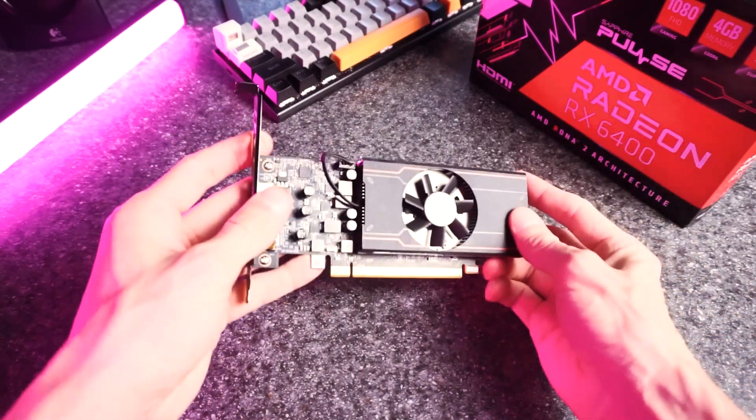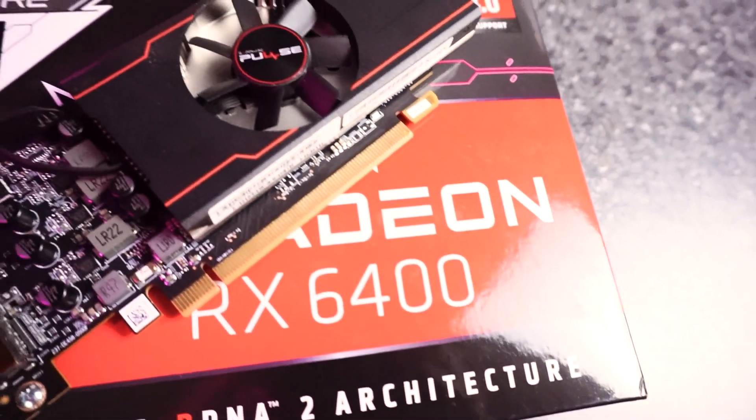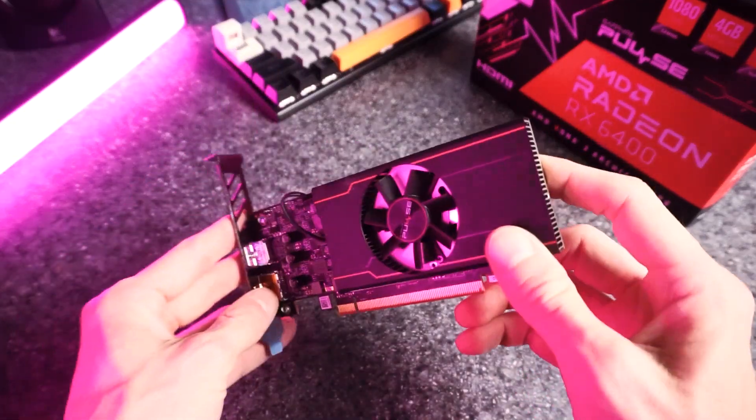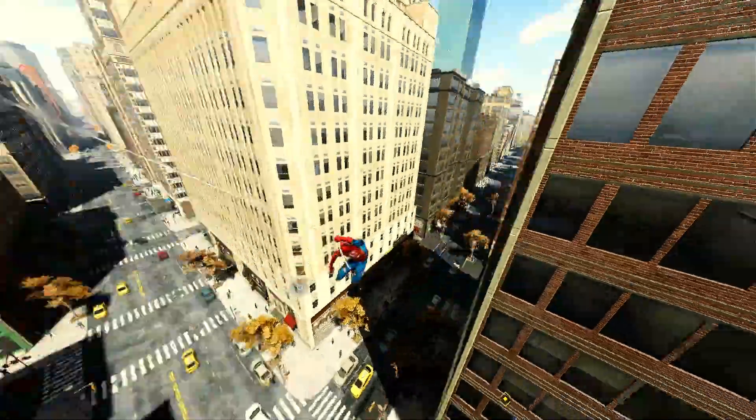This is the RX 6400. It's currently the cheapest GPU that you can buy. Should we put it up against the new PC version of Spider-Man Remastered? Yeah, let's do that.